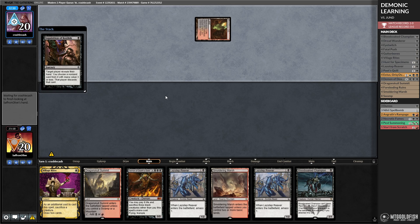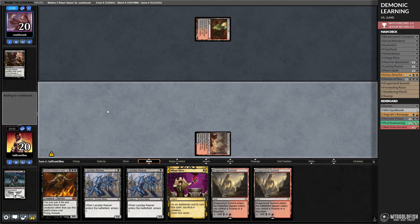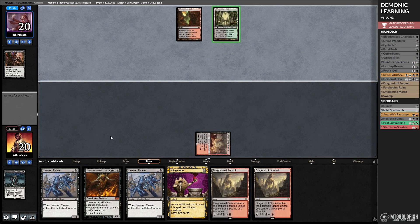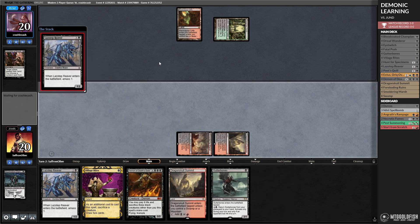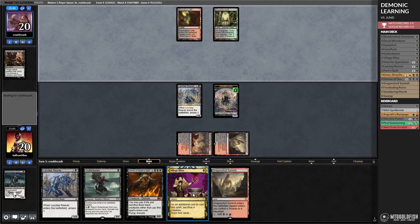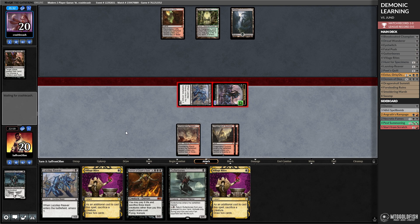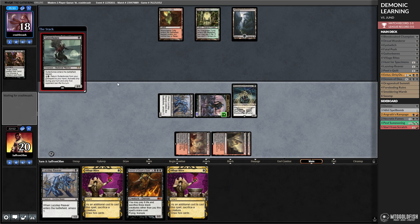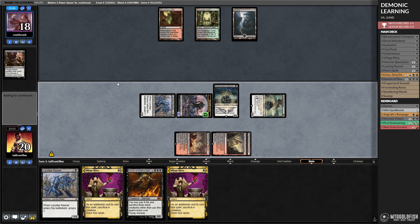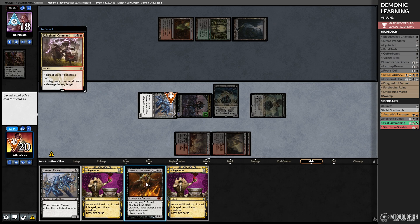Inquisition of Kozilek — they're not taking the Demon. Takes a Bloodsoak Champion, interesting. We're playing a tap land on turn 1, passing. This turns on our Dragon Skull Summits at least. Overgrown Tomb tapped. Let's just play it as a tap Reaver. If our opponent wants to spend a removal spell on half of it, we're okay with that. Opponent plays Swamp and passes. Play Dragon Skull Summit, go to combat — we're not going to rush out the Demon here, it's too likely our opponent has an answer. Get back Bloodsoak Champion, play Gutterbones, pass. We can be patient.